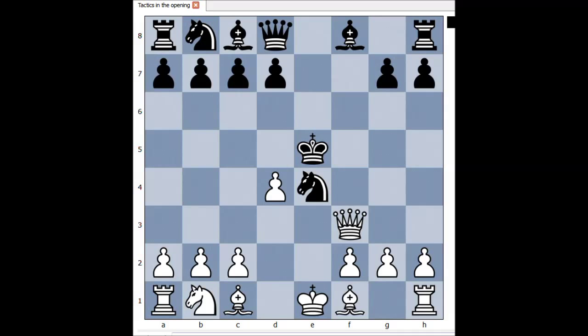d4. King takes pawn on d4. What would you do in this position if you had the white pieces? Black is a piece up, but the black king is not safe at all, is he? Still, white has to give checkmate. How?